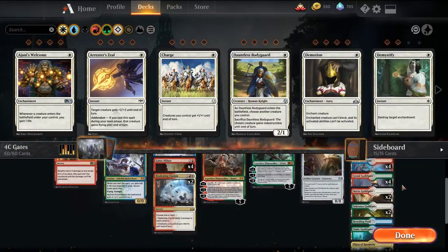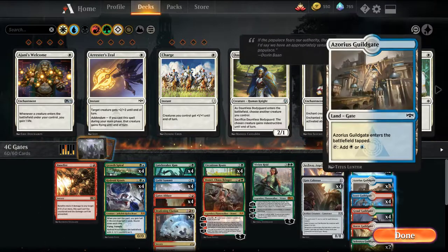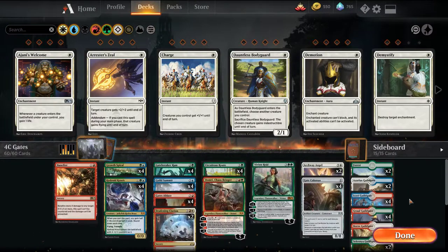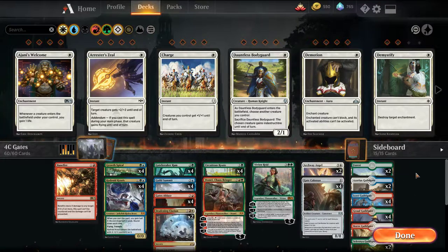The mana base is an assortment of guild gates — we're playing 4 of the Izzet, Gruul, and Simic variants, and then 2 each of Azorius, Boros, and Selesnya. 4 Gateway Plaza which gains us life, 1 Breeding Pool so we have an untapped source on turn 2 if possible for a Growth Spiral — we need blue or green — and then just 2 basics.